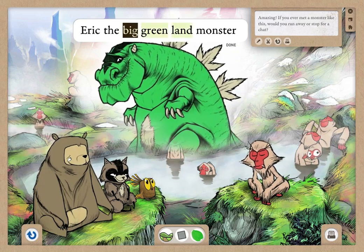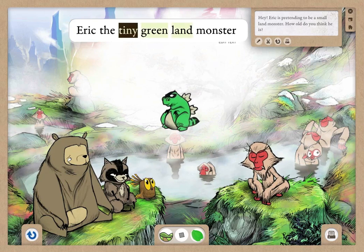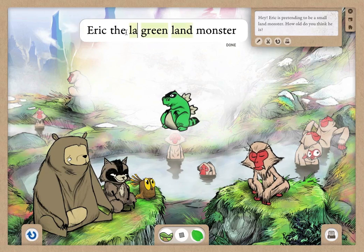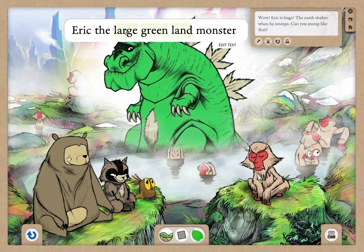You can use similes as well, like 'tiny' or 'wee' instead of 'small,' to introduce children to some new words. And when your child presses the space bar, each new monster does something exciting.